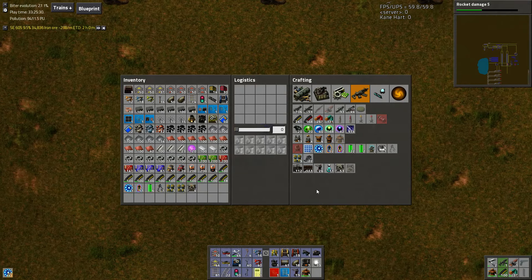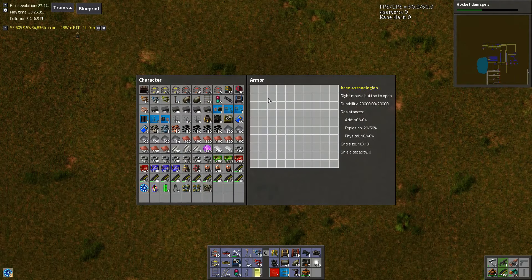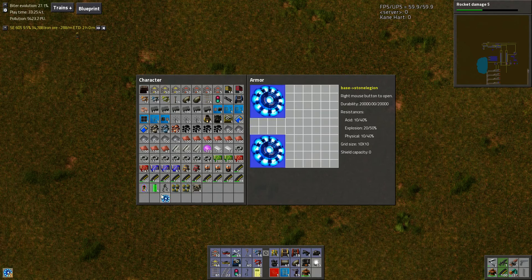I think that's pretty much it. You can customize it — you right-click this, and this is why they call it modular armor, because you can customize the layout in there. So we're going to put this here, this here. We've got some batteries here, so we're going to put one, two here. And this is going to be our shielded one — the one that protects your butt.